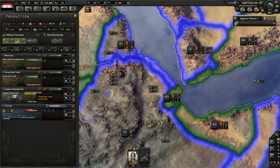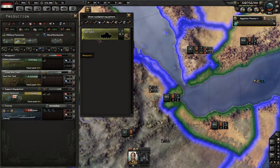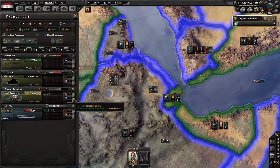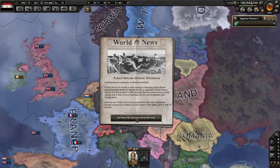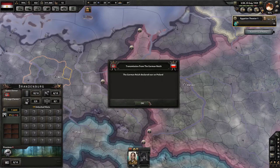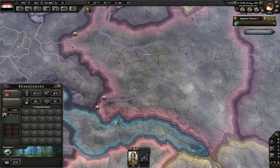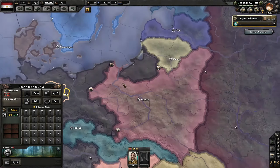We got the Light Tanks 2 research completed. Let's go and start researching down the artillery path — we'll probably need it eventually. Let's get into production and upgrade these to Light Tanks 2. Poland just refused Germany's ultimatum — seems like we're in time. And here we go — war in August 1939, seems like a pretty well-timed war.